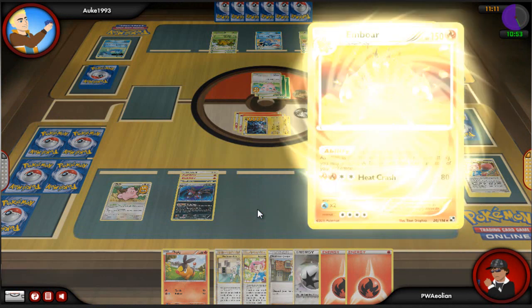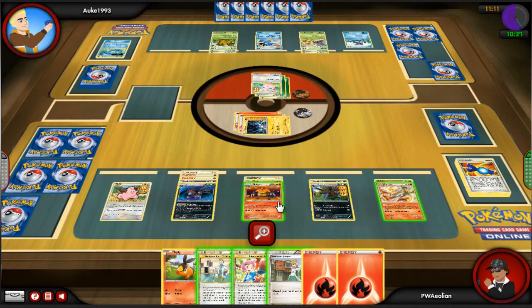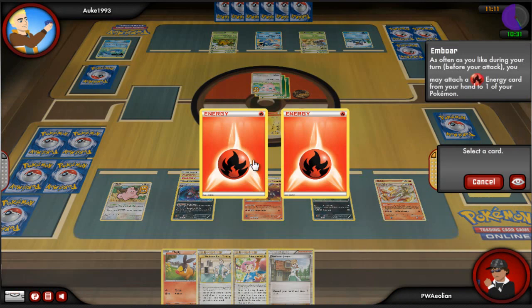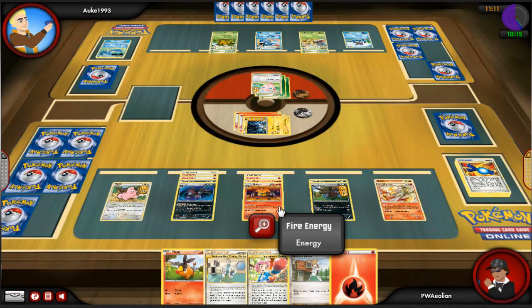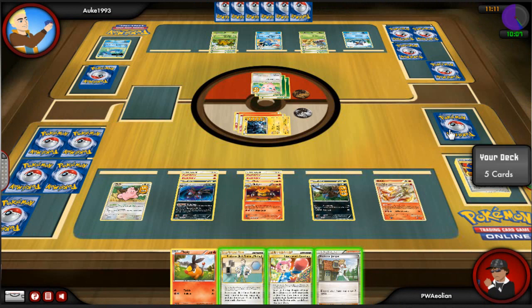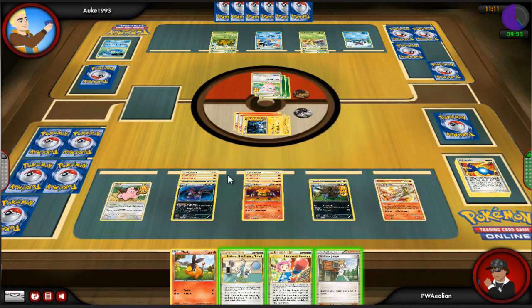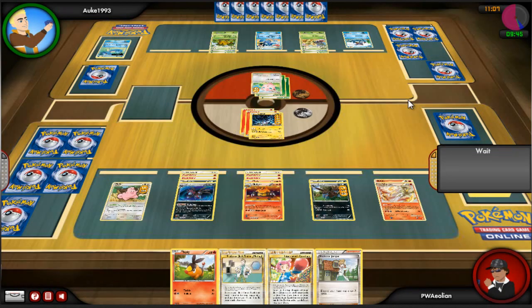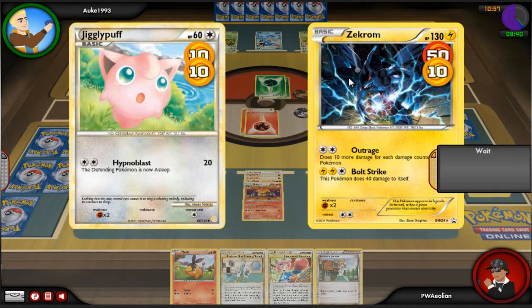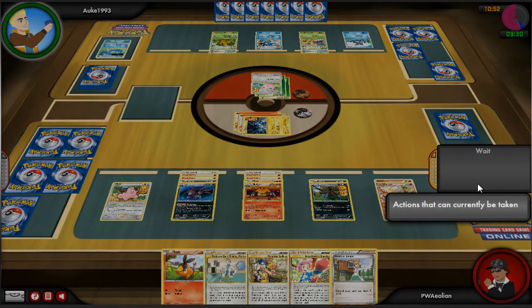Zekrom is still asleep and is going to stay that way for a long while — he stays asleep a lot and it's quite a problem. I can't retreat any of my Pokemon right now. All I can really do is maybe check for more energy if I need them. My deck is actually quite low at the moment, which is a bit of a problem.